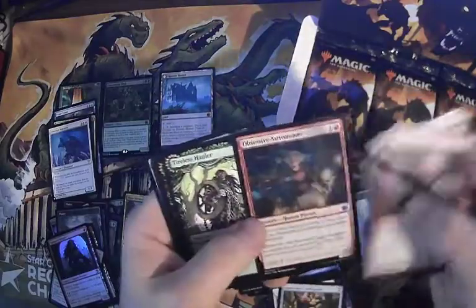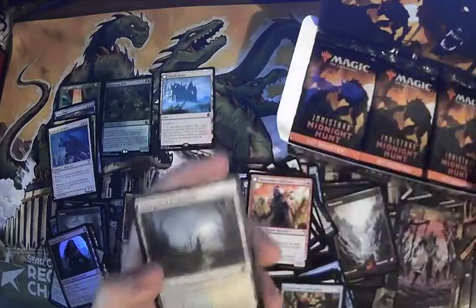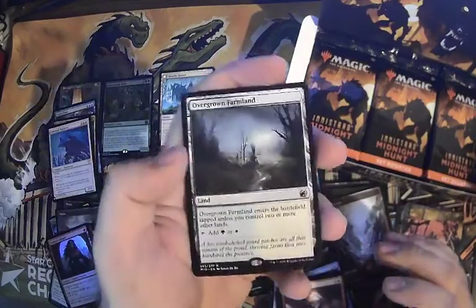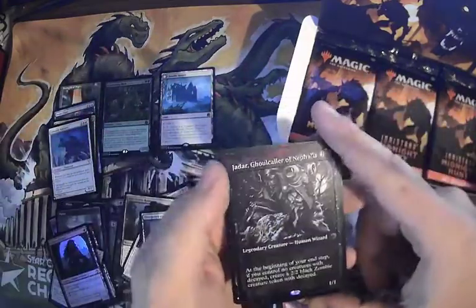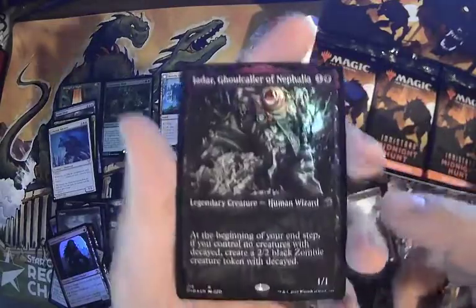Firmament Sage — neat card. Obsessive Astronomer — great draft card. And Overgrown Farmland! I normally always keep the land cycles from these, just because I'm a land fan. Foil Jadar Ghoulcaller of Nathalia — really nice. I wonder if the silver screen foils are looking good.